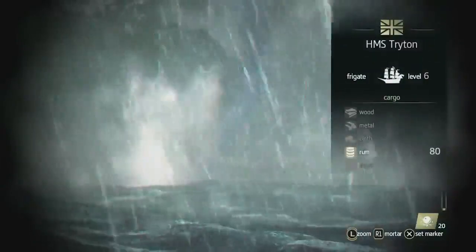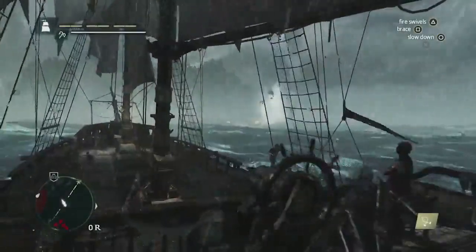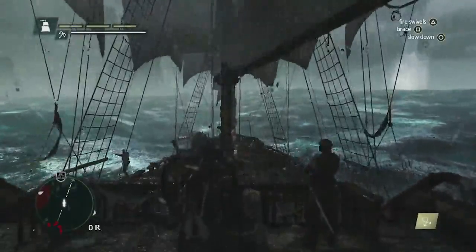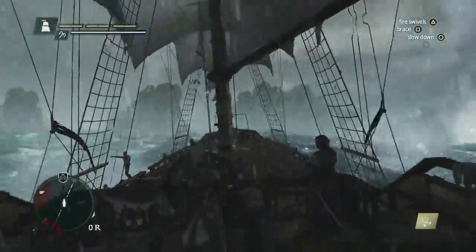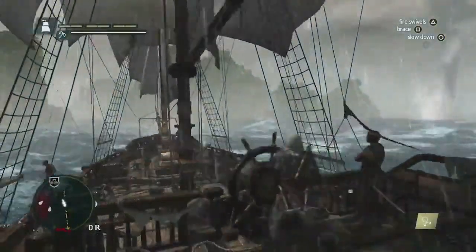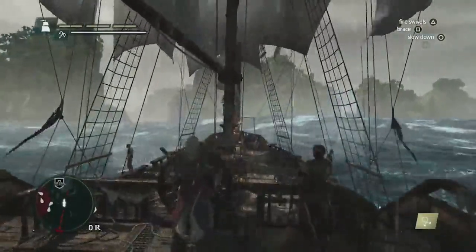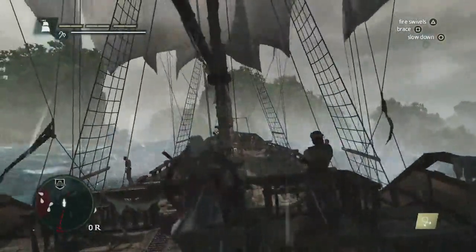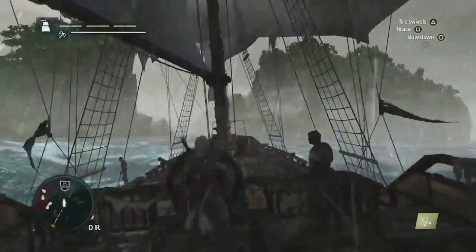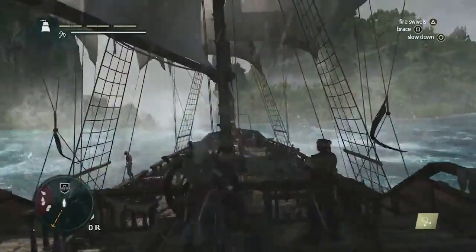Here, we can see its effect on a ship — this poor ship got sucked in and got destroyed. Storms are very dangerous, but we wanted the player to take advantage of this. When you've mastered a storm and know how these systems work, you can pull enemies into a storm and let the storm do damage for you. So there is a strategic element to using storms in the world. We can see the storm is dying down a bit, but there's still this torrential downpour. It was very important for us to get the real mood and atmosphere of the Caribbean in the weather cycles and daytime cycles.